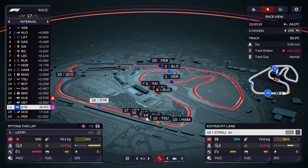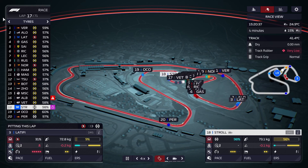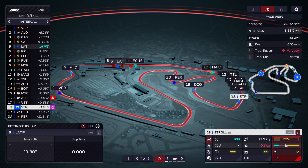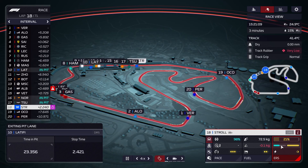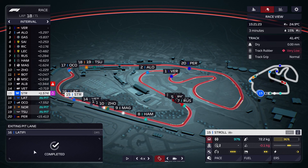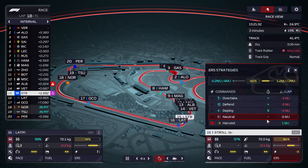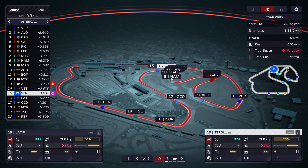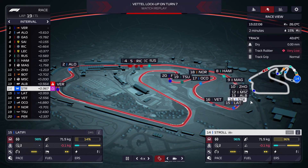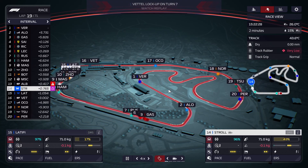Let's get Latifi in immediately as well. Latifi does have a bit of a gap to work with. It won't be many laps before the rest also pit, so we'll just have to make the best of it. We'll do a little bit of recharge so once we catch the back of these cars we can overtake. Norris pits too — those were the other soft runners, so we'll wait for the medium runners to pit themselves.